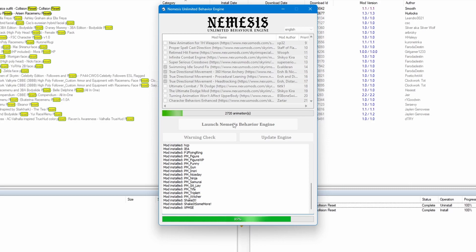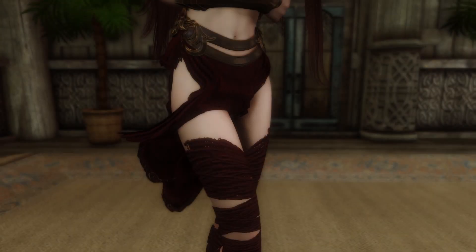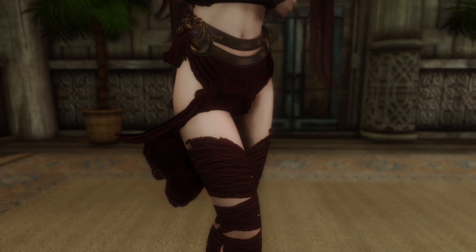Anytime when I activate any physics based mod, I always run Nemesis. Let's sort our plugins and start up the game. And as you can see here, sometimes the physics is broken — it's clipped through her leg.